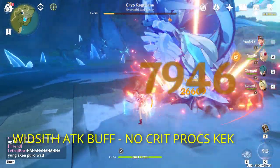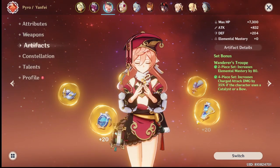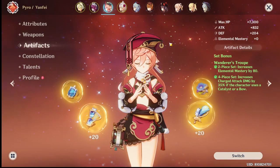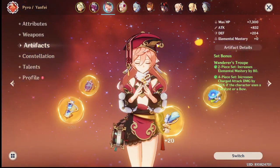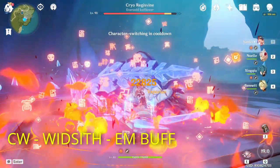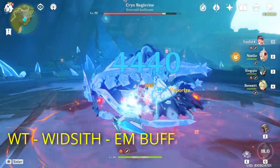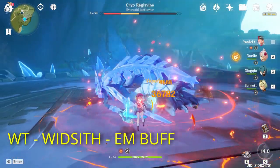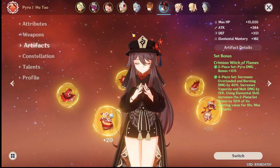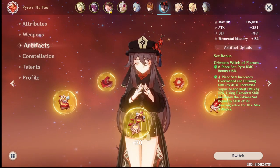If you get that elemental mastery bonus from Widsith you're going to have a big chunk of damage. For artifacts, I've tested Wanderer's Troupe and Crimson Witch of Flames. In my opinion, Crimson Witch is easier to farm and Wanderer's Troupe has slightly higher damage — but the difference isn't massive. If you want more damage go Wanderer's Troupe; for a solid overall set, Crimson Witch is fine. I prefer Crimson Witch because that melt damage transfers to other pyro characters too.